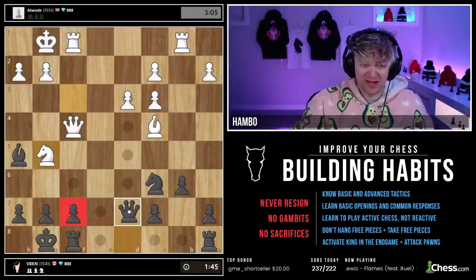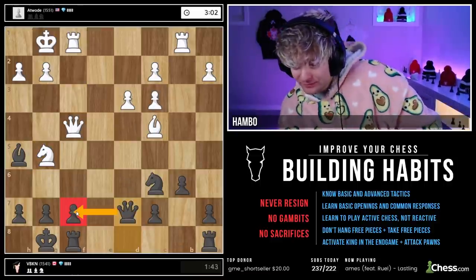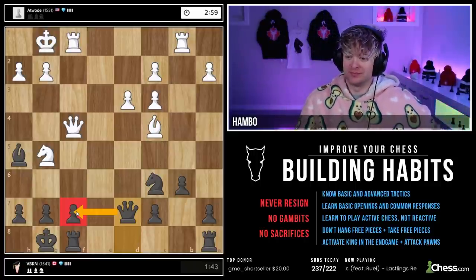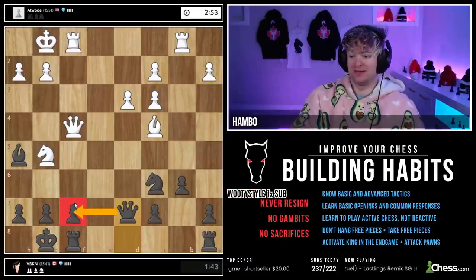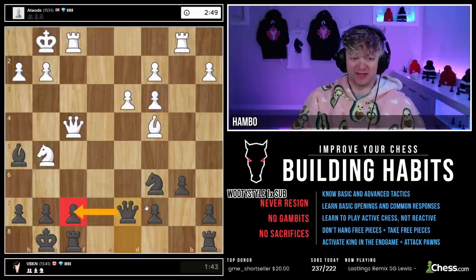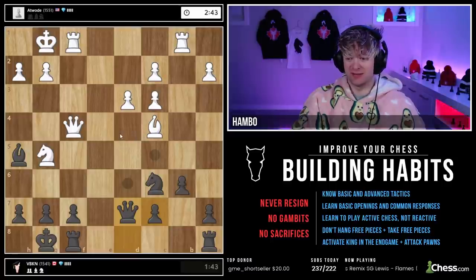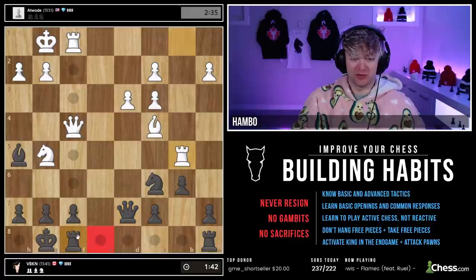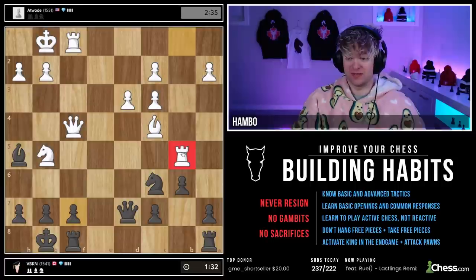Meanwhile, I'm getting dummied over here. We are still level 3. I want to bring the rook over — we always have trouble against this opening, honestly. I want to bring the rook over but I simply need it in defense. Rook b5 — these are some very good moves, honestly.